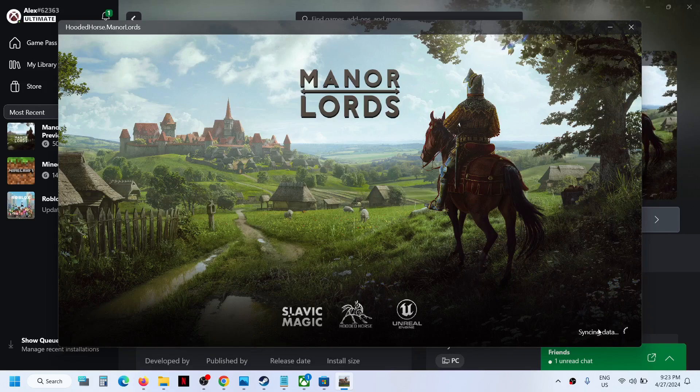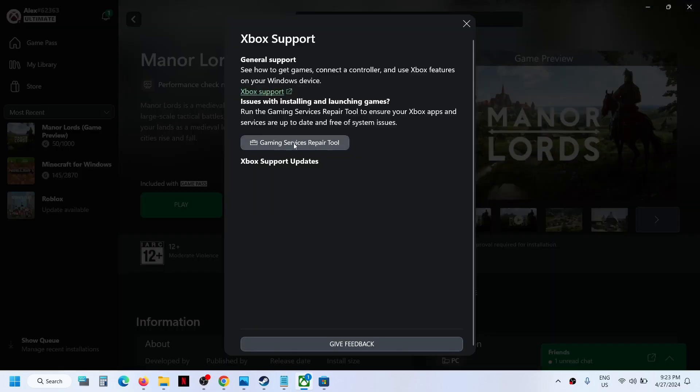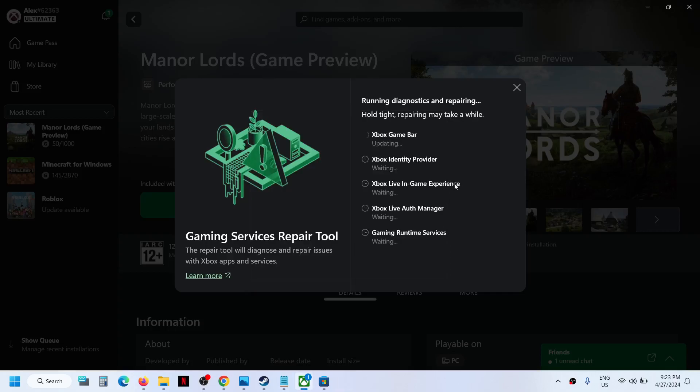If the game is stuck on the syncing data screen, close the game first. Then go to the Xbox app. On the top left, click the profile icon, go to Support, and then you will see Gaming Services Repair Tool — click on it.